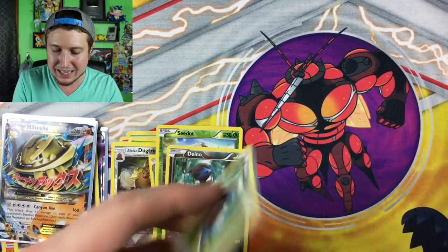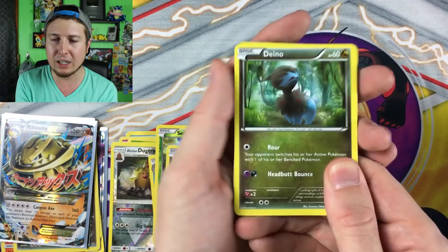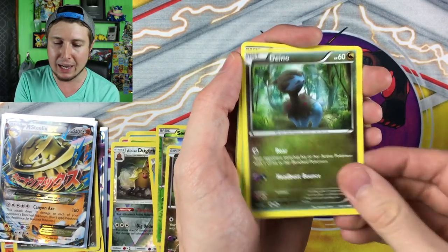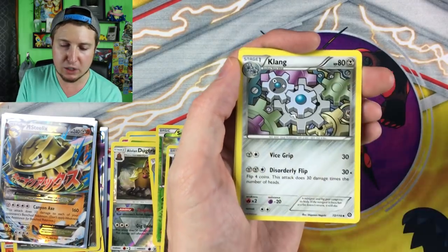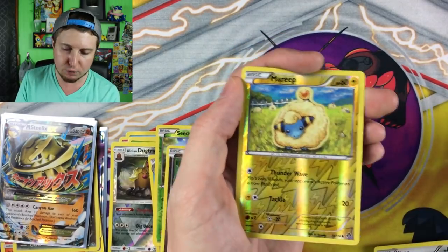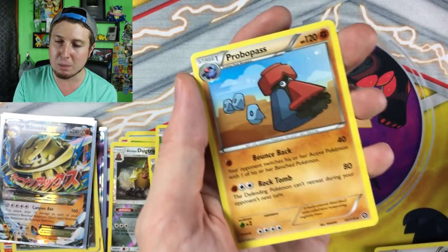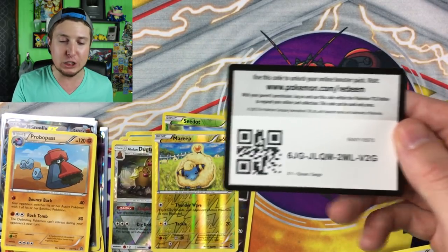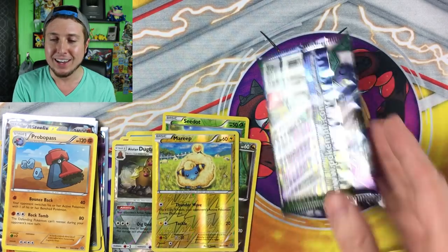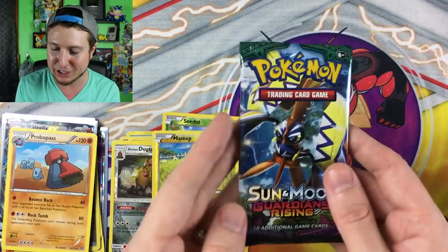Pokemon takes you away from the negative stuff in this world. I go through negative stuff in my life but I try to be as happy and positive as I possibly can. Hoppip, Litwick, Meowth, Ponyta, Special Charge, Klang, Claw Fossil, reverse holo Mareep, and then we got a Probopass with a sweet sweet mustache! What would I look like with a mustache? Maybe someone could take a screenshot right now and add a mustache to it — put it on Instagram or Twitter and tag me in it!